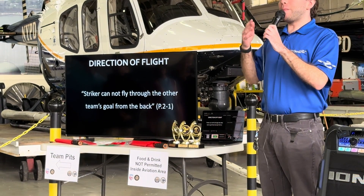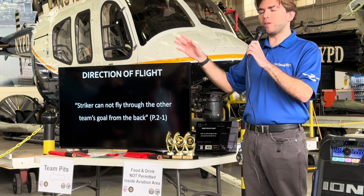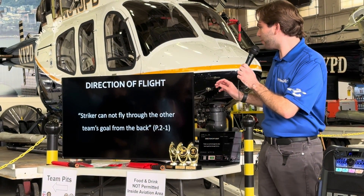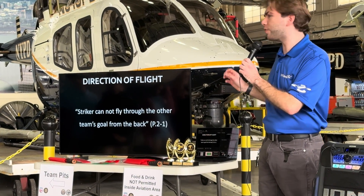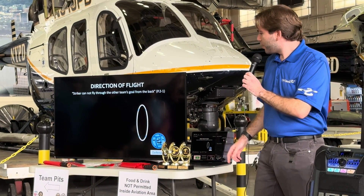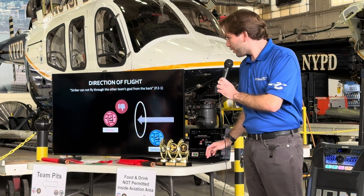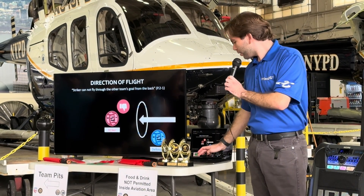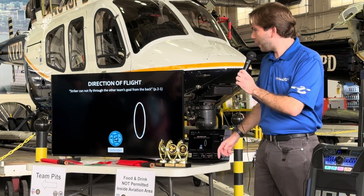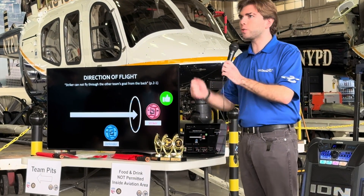I'm going to go over a couple of the most important rules — things you want to know, especially if you're flying or if you're an audience member, it'll make more sense to you. The striker cannot fly through the other team's goal from the back. So you have the striker going through the blue team's goal backwards — can't do that, that won't gain you a point. What you can do as a striker is go through the opposing team's goal forward. That'll score you one point.